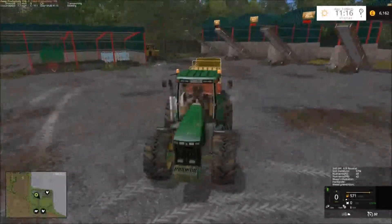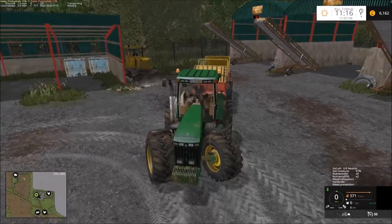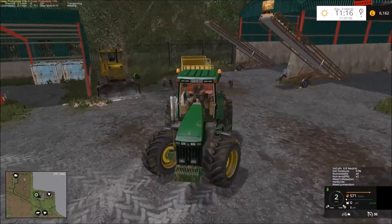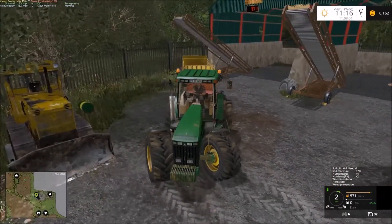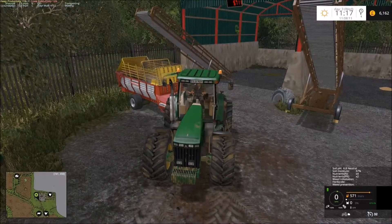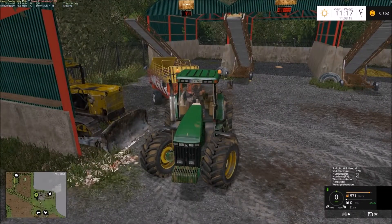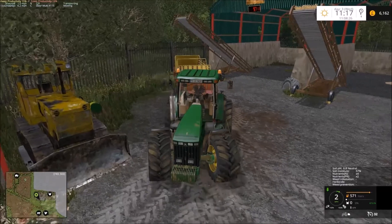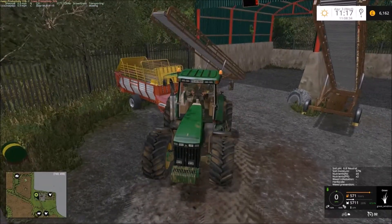Not sure how much is left in this storage - let's turn around. This little Euroboss is too small for this big old GD. We only have 5,711 in there - and I've missed it. What is it with me and reversing on this map? Surely I've got it this time. There we go, only just. That's better - the bunker's empty again.